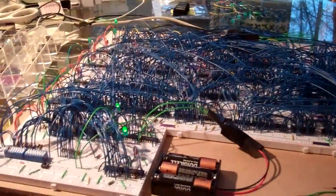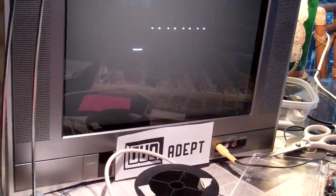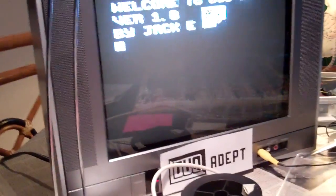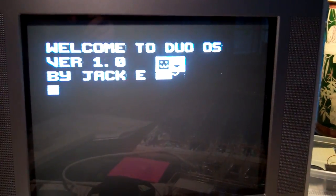Hello again. When I've not been busy playing Portal 2 over the past week, I have been busy expanding the operating system of the Duo Adept. So now you'll see that if I run the operating system, which I've moved to 0046, it now has a command line interface.